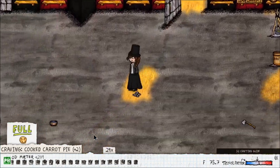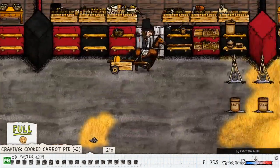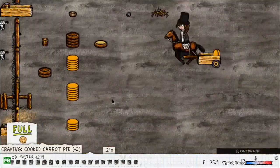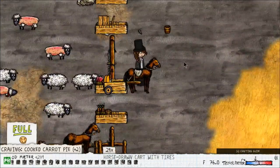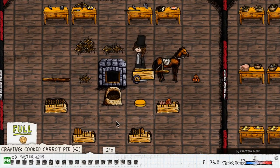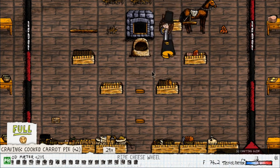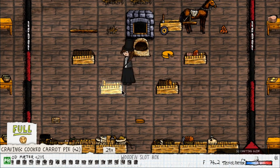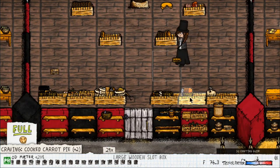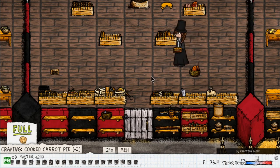There are two sandwiches in the game. You just stack two flatbreads together, add cheese to both — this is basically a grilled cheese. You can also add cooked mutton to it for a cheesy mutton sandwich.